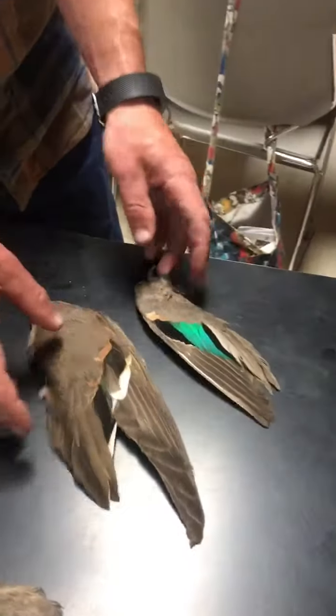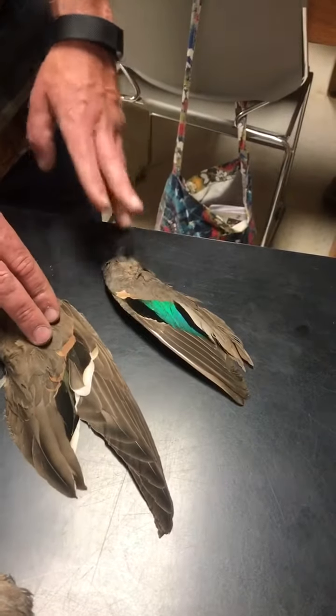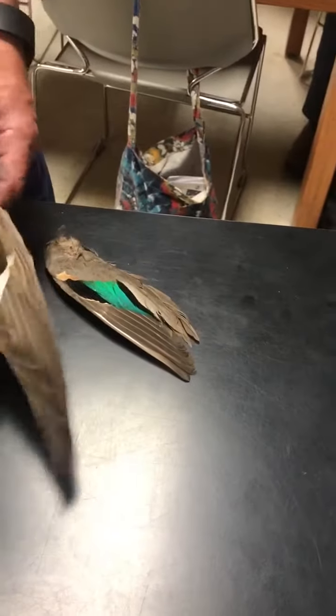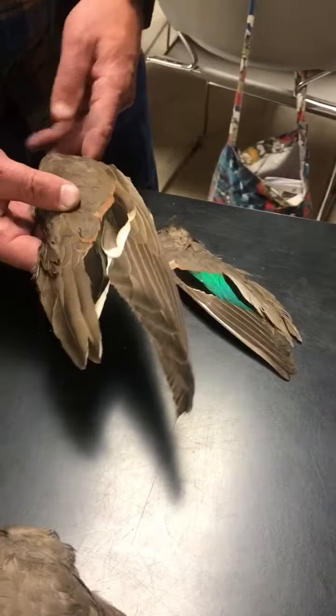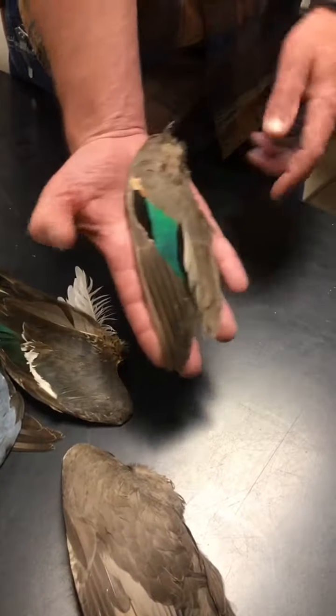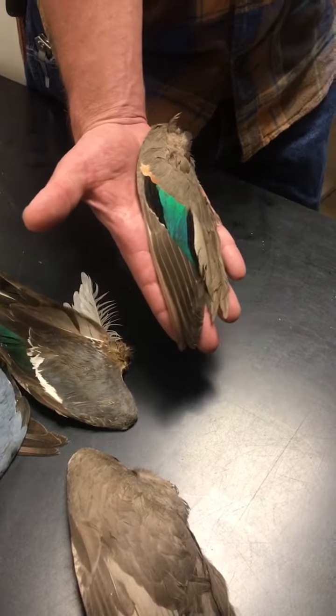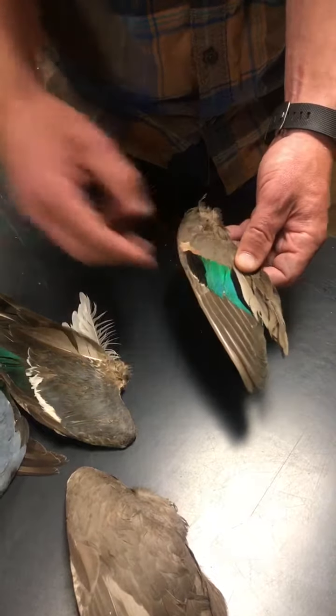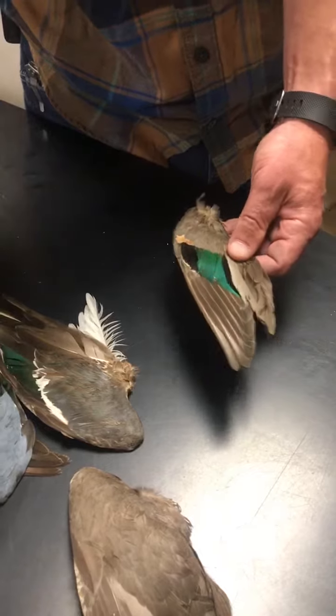In the breeding plumage, the Green Wing Teal and the Pintail look real similar. But your Pintail is one of your big ducks. Your Green Wing Teal is a small duck — the whole wing can fit in the palm of your hand — with the green speculum and the bronze, just similar to the Pintail.